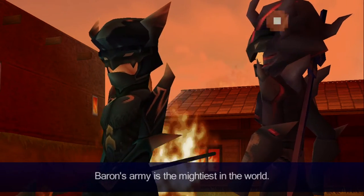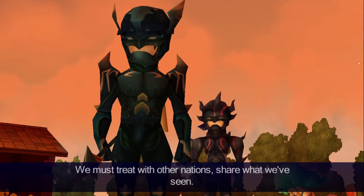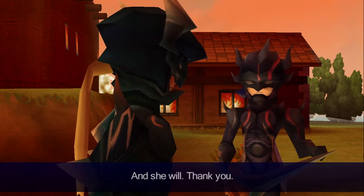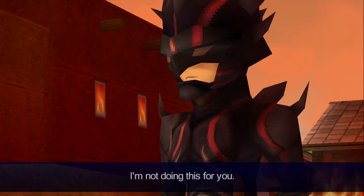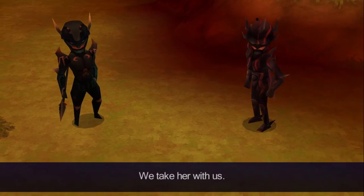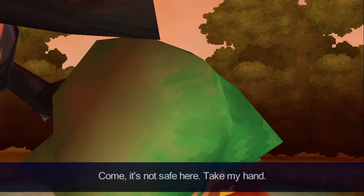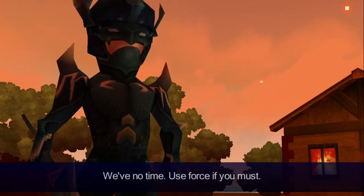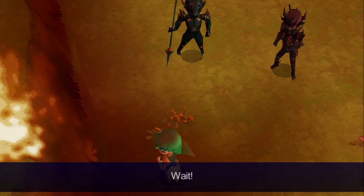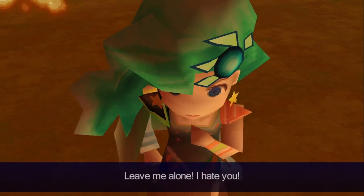The Baron's army is the mightiest in the world. Our flight means nothing if we remain alone — we must treat with other nations, share what we've seen. Androsa must share our flight. And she will. Thank you. I'm not doing this for you. Quickly, we mustn't linger here. What of the girl? We take her with us. Come — it's not safe here. Take my hand. Don't! We've no time — use force if you must. Stay away! Wait! Leave me alone! I hate you!